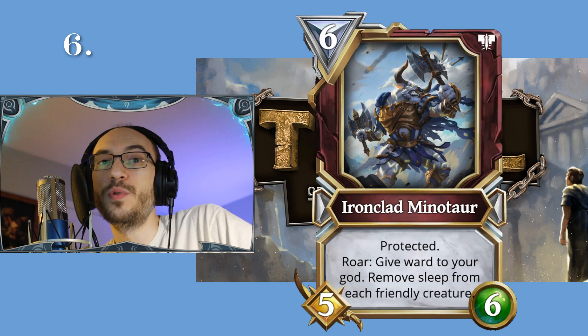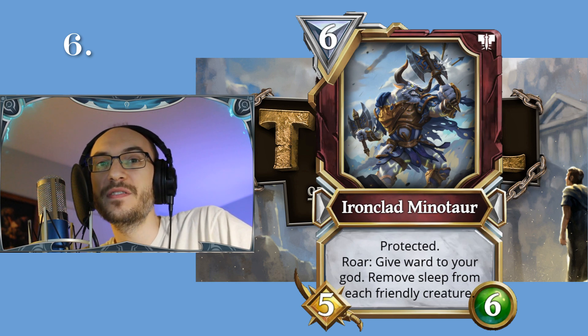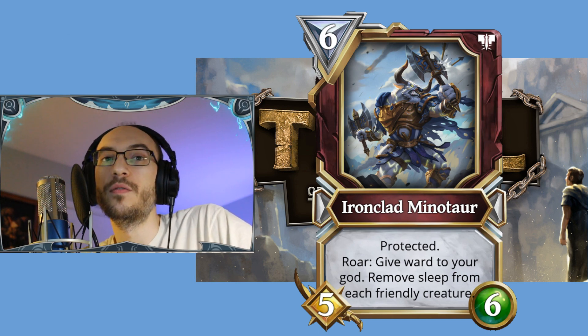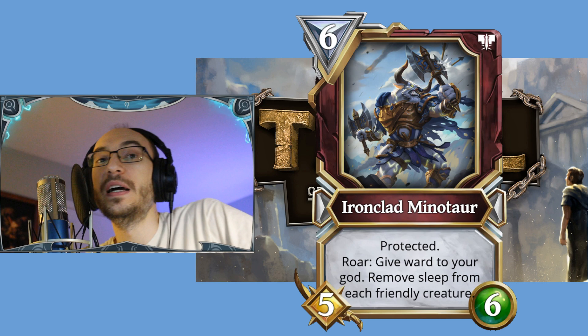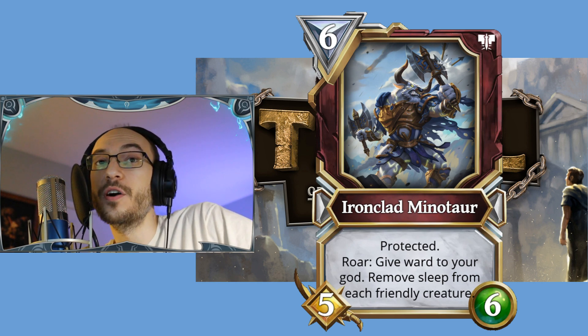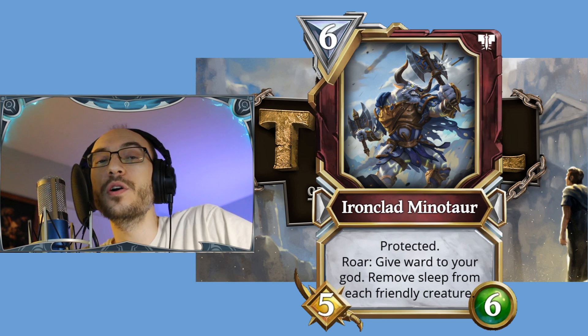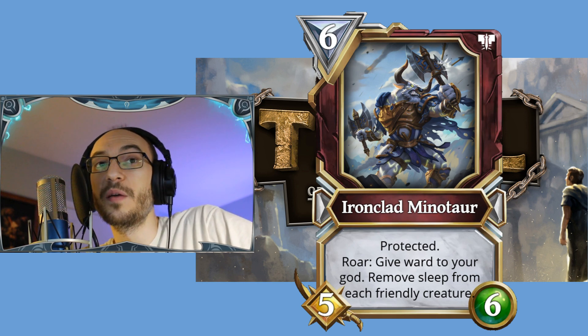In sixth place, we've got the Iron Clad Minotaur. He is neutral — a six-cost 5/6 with Protected. Roar: give Ward to your god and remove sleep from each friendly creature. Did somebody say they hate sleep? Well, this guy is going to be your savior.